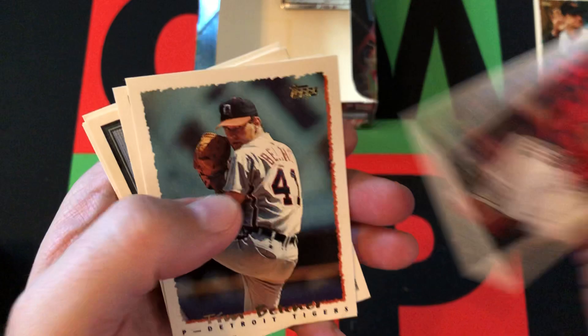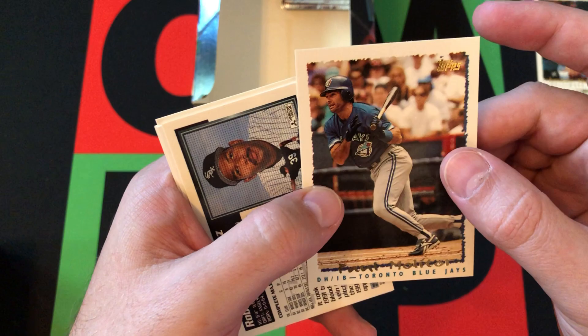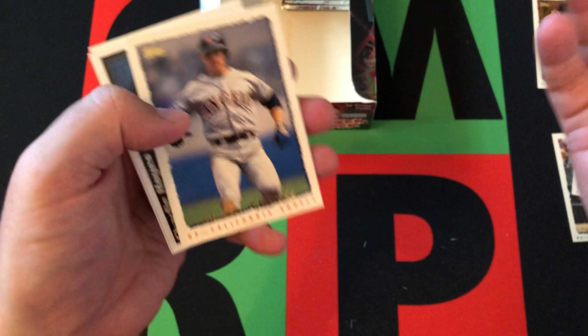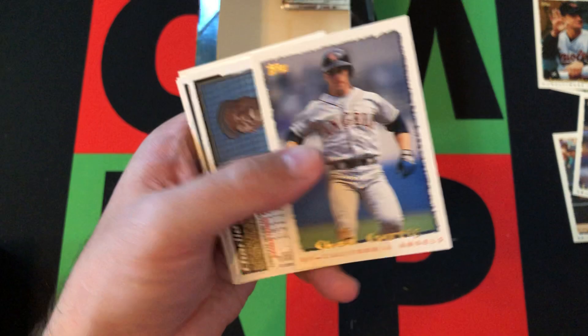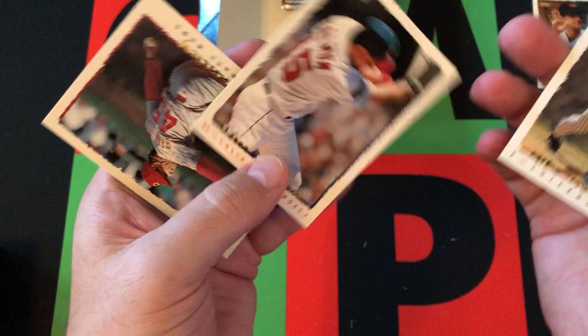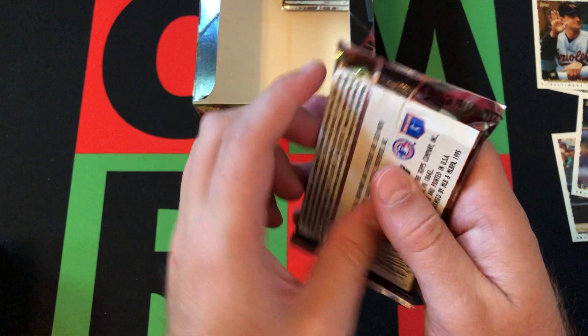Jay Buhner, followed by an All-Star card of Carlos Baerga and Bret Boone. Then we got Tim Belcher. Paul Molitor, Hall of Famer, obviously. Roberto Hernandez and Edgar Martinez — also a Hall of Famer. Unfortunately a little bit of paper loss because these cards are sticking together. They haven't been terrible but not great. Chad Curtis, Charlie Hayes, Tim Salmon sticking together with Mike Morgan, and finally Jeff Brantley. All right, next pack up.